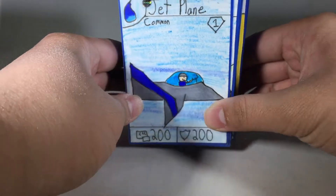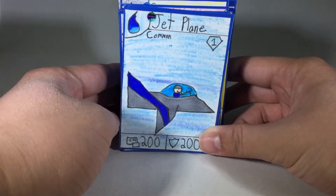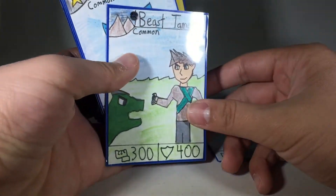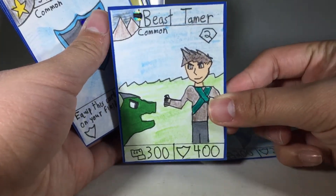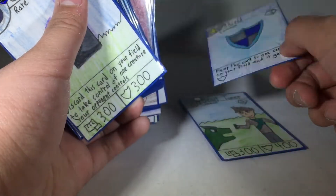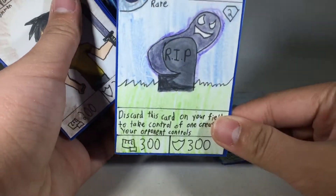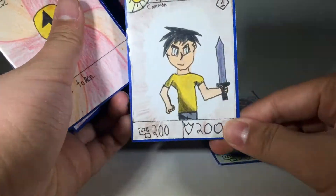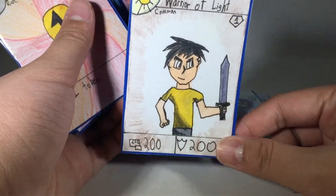To start it off, we have Jet Plane, which is a water type. Next, we have Beast Tamer, Earth type. Shield, which is an item card. Ghost Rix, which is a dark type. Warrior of Light, which is a light type — hence its name.